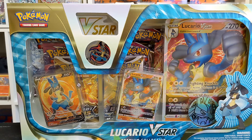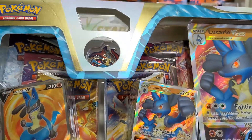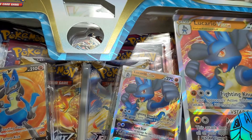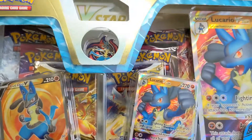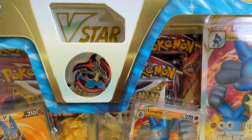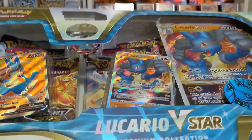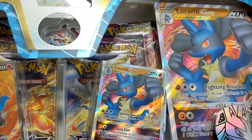Alright guys, we've got another fantastic video — it's the Lucario V Star Premium Collection. I'm super happy to finally get my hands on one of these. Check it out, we got the Lucario V and the Lucario V Star promo. I've actually run into a couple of decks online and they're pretty good. With double colorless energy and a fighting energy you can do a lot more damage, especially against the Jolteon VMAX — a great counter.